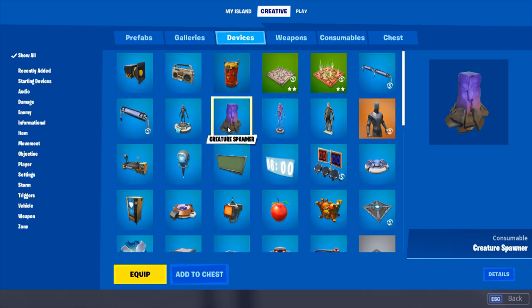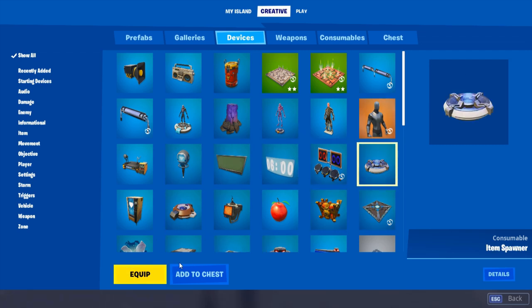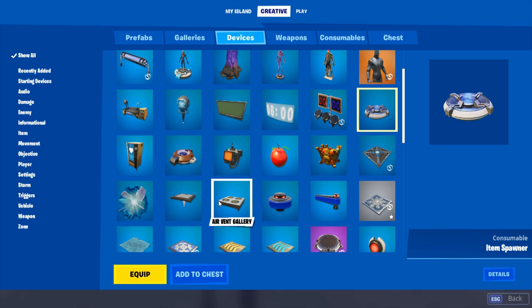First thing we're going to need to do is grab these items from the creative menu: the zombie spawner, the creature placer, an item spawner, and a class selector.